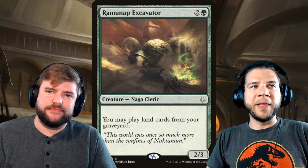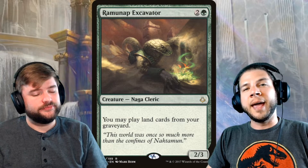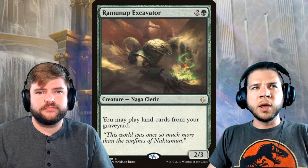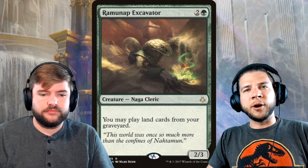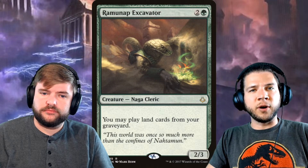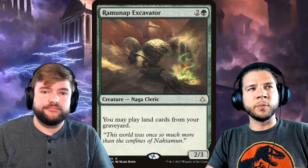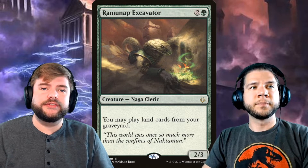Ramanap Excavator plays alongside Crucible of Worlds — that's essentially the ability it has. When this card came out it had a lot of hype. People were saying we'd be able to play a Crucible of Worlds effect in Modern. If a lands-matter strategy ever shows up in Pioneer, this card is going to be part of it. It's Crucible on a stick, and redundancy in decks like that is really what makes them operate.